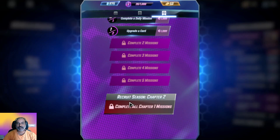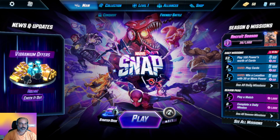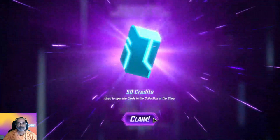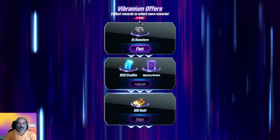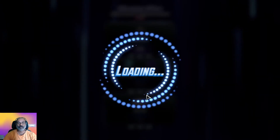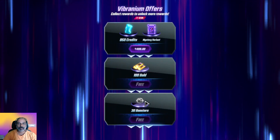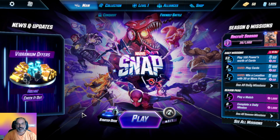Recruit Season Chapter Two is there as well. What is this Vibranium — 50 credits. Let us trade it with premium credits. These might be for one-day collective credits. Three boosters are there. We need to keep an eye on this.